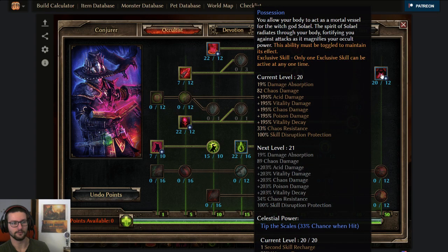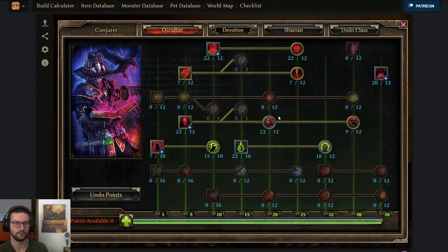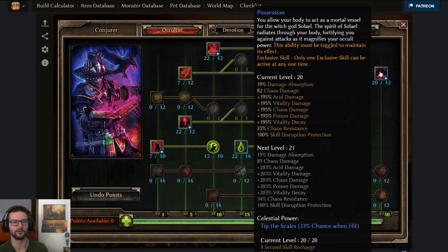Last but not least, I also have Possession — the exclusive skill and also the only source of absorption apart from the Dark One set. At 20 out of 12 points it gives me 19% damage absorption. I tried a setup with 22 out of 12, but then you wouldn't be able to max out Wasting. Possession at 20 out of 12 is the best you can go for here — gives chaos resistance, disruption protection, percent vitality damage, some flat chaos that gets partially converted to vitality, and 90% damage absorption.